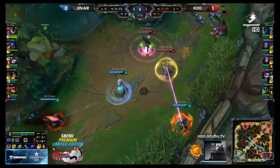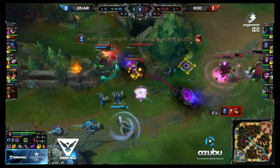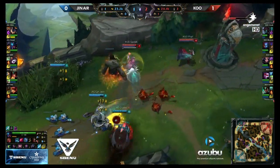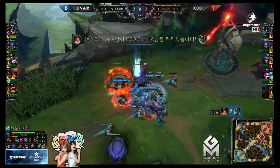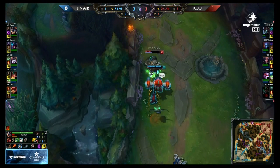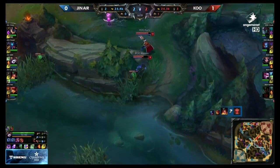People loading up, TP coming in to the bottom side. Jay gets locked up with that root, immediately stapled to the wall and he's gonna die very quickly. Smeb on the right now. There are a lot of Jyn Air players. Gorilla gonna have to use that speed boost, but he gets caught by the Tibbers and taken out. Great play. Jyn Air very decisively going all-in. Smeb getting burned down here by this Rumble. It looks like he will be able to get out, but another tower for Jyn Air.